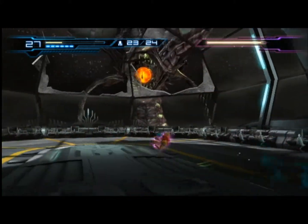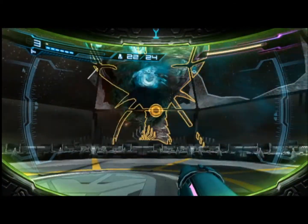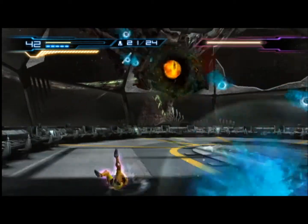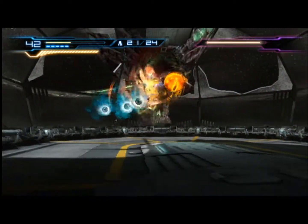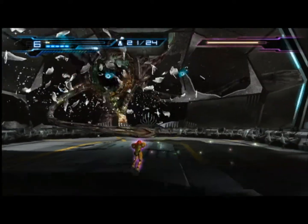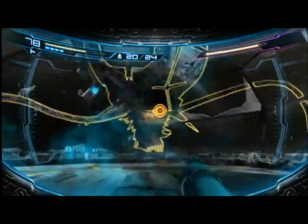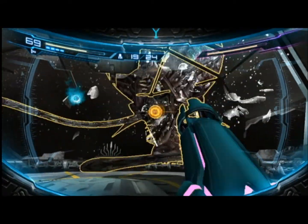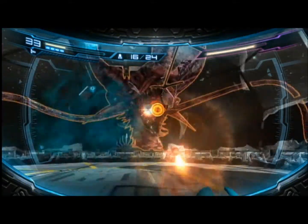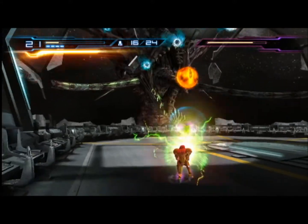Keep on dodging the eyeball projectiles using the sense move and go ahead and try to get him with a missile. It's kind of tricky to use missiles on him because we have to stand still and there are so many eyeball projectiles coming from everywhere. Got him that time but the missiles don't really seem to do a whole lot of damage.